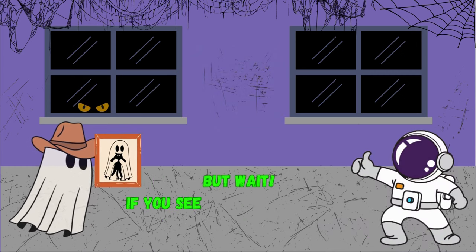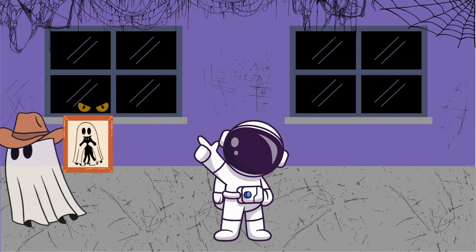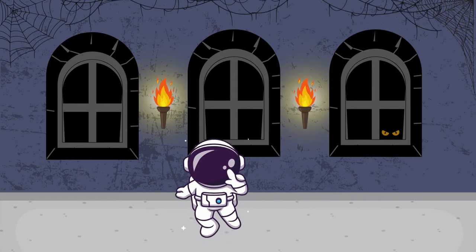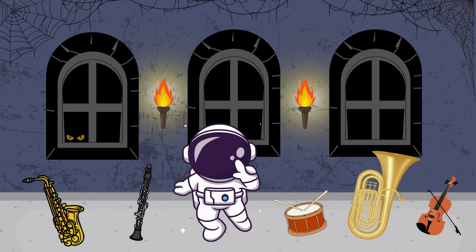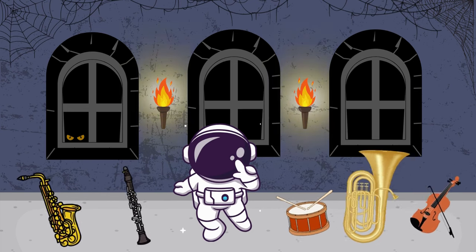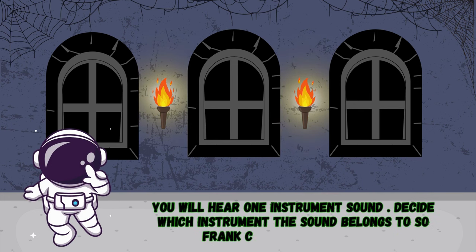But wait — if you see my cat, Mr. Fluffy, please let me know. I can't find him. Frank is on his way once again. Frank is sneaking through the mansion. The first instruments are following Frank. The instruments play on their own but all have the wrong sound. To break the curse, Frank must match the instruments to their correct sounds. You will hear one instrument sound. Decide which instrument the sound belongs to so Frank can break the curse. Hold up a one or a two to show your answer.